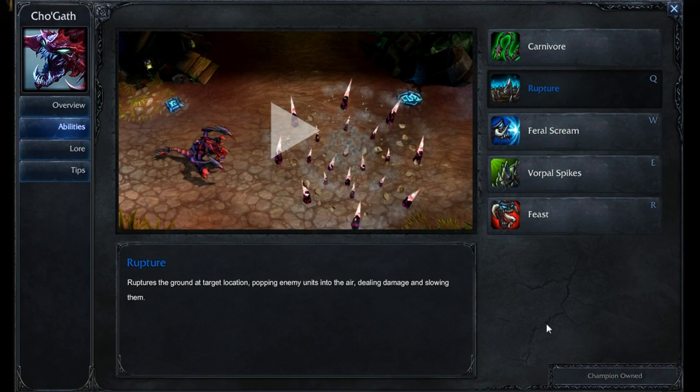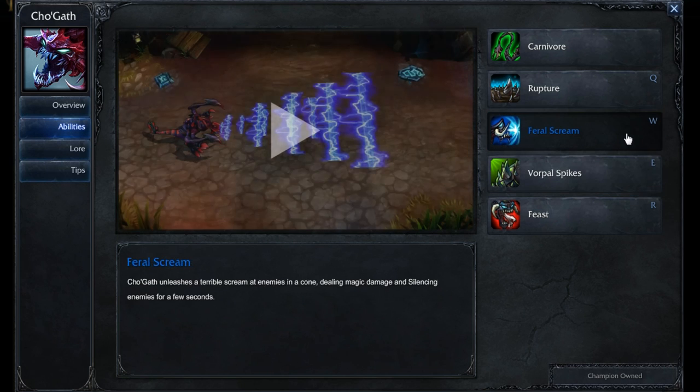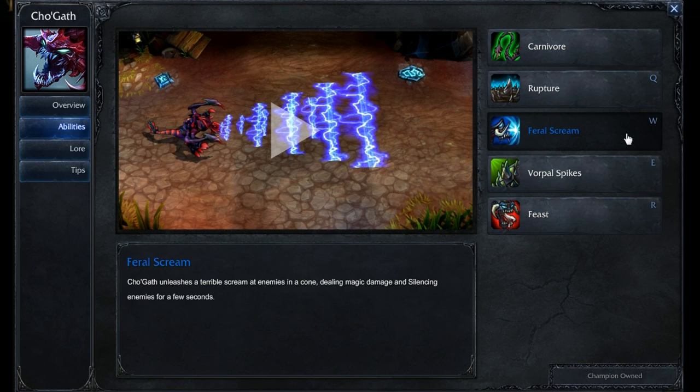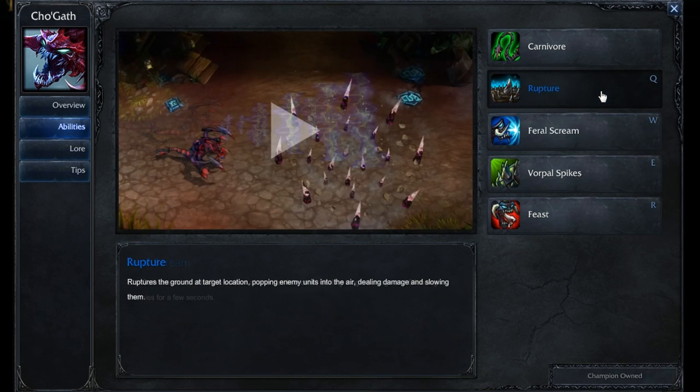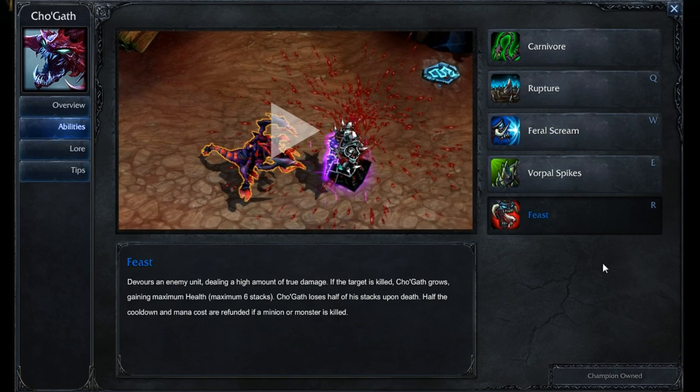As for Cho'gath's abilities, at level 1 if you're laning him, you'll typically be putting a point into your Vorpal Spikes and maxing this out last. At level 2, we'll put a point into Feral Scream and max this out first. Put a point into Rupture at level 3 and max this out second. Obviously, your ultimate at levels 6, 11, and 16.